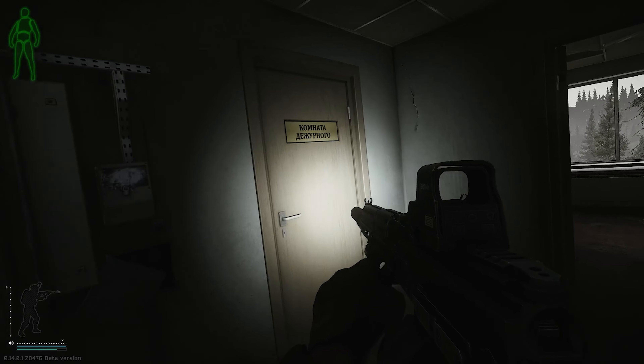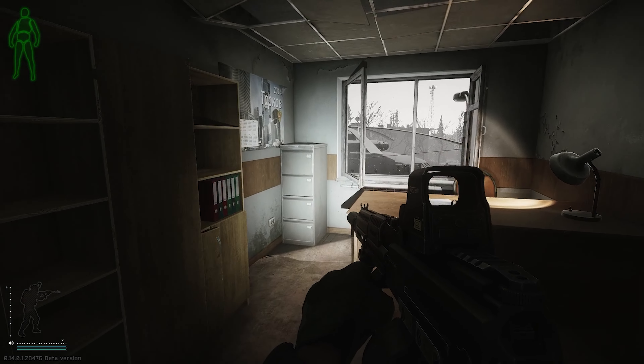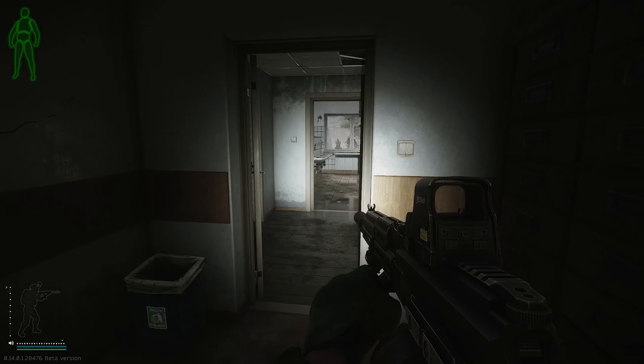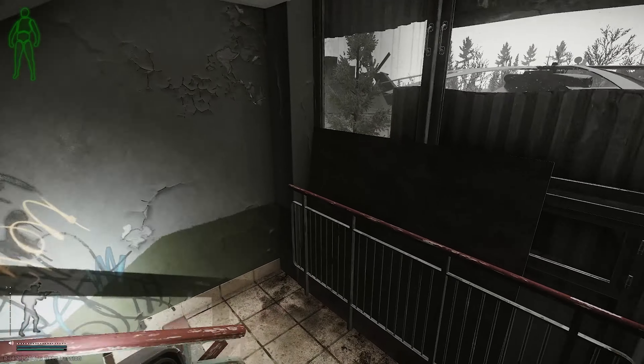After that, take a left and open this room right here. Once you unlock this room, all you need to do is walk inside and you should get subtask completed. After you get both of those rooms, head over to the White Pawn building.